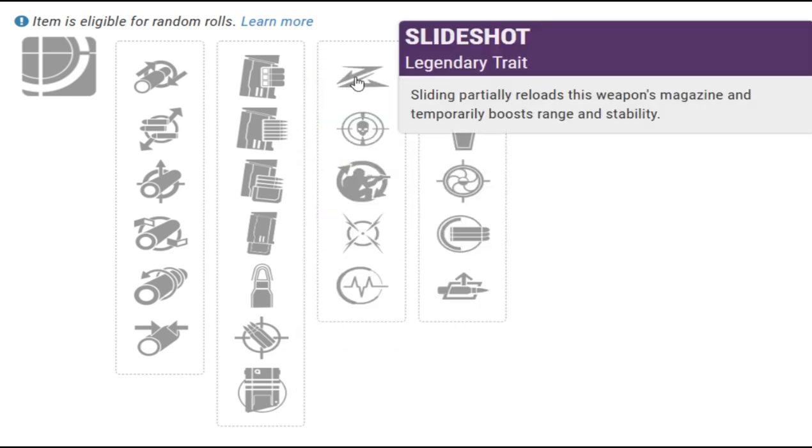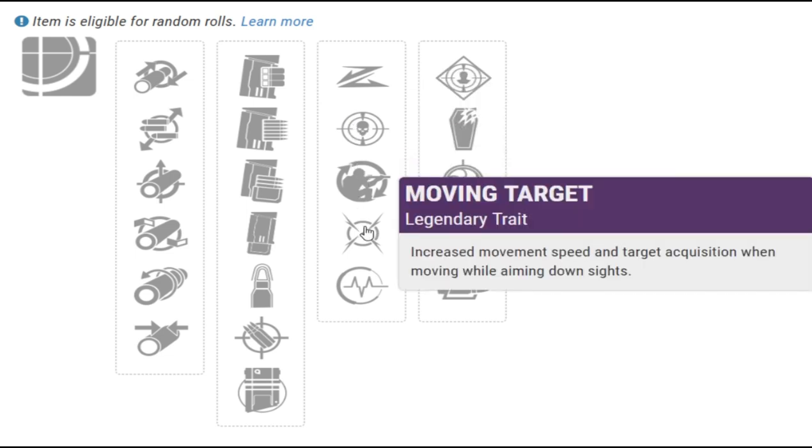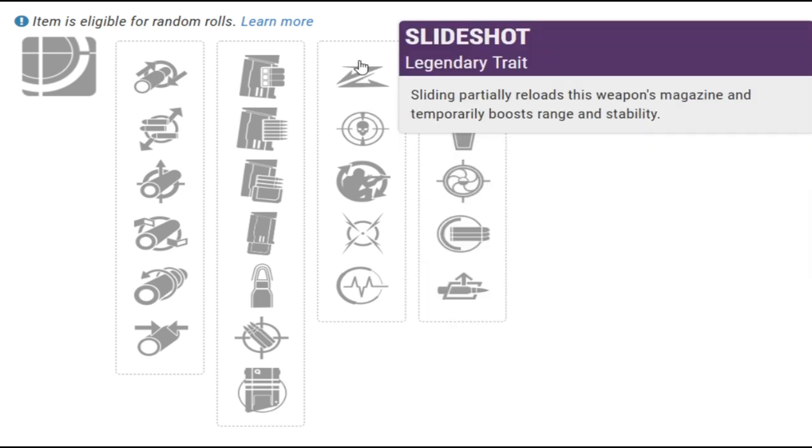Then in the third column you have Slide Shot, Threat Detector, Field Prep, Moving Target, and Pulse Monitor. In this tier, you want to get Slide Shot — sliding maximizes your range.